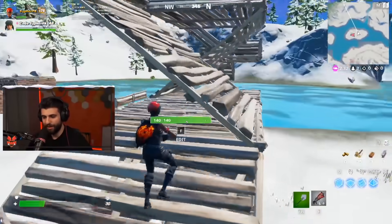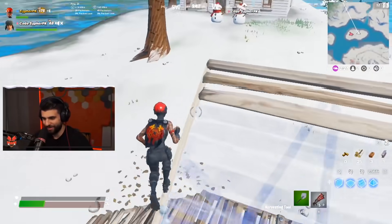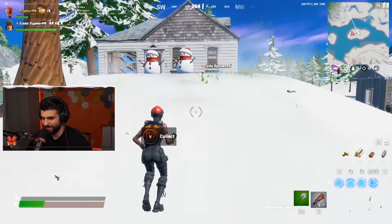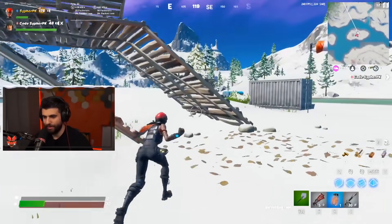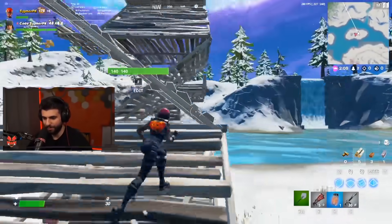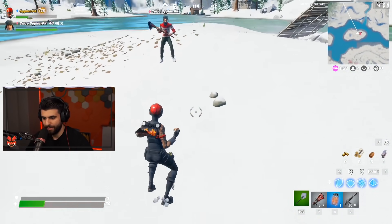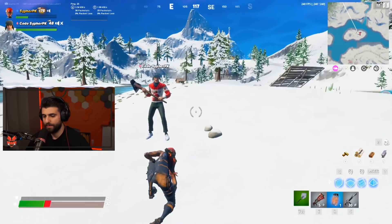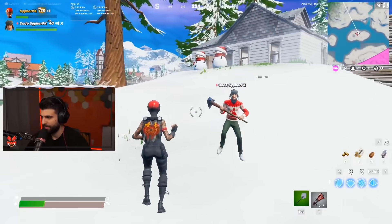I actually can't swing, I can't attack. I'm walking around with my shotgun out but I can't actually shoot. I can pick up guns, I just can't shoot. Should I get knocked again and have you rez me again, or do you think it'll fix it? No, no — it's still zoomed out but I still can't shoot.